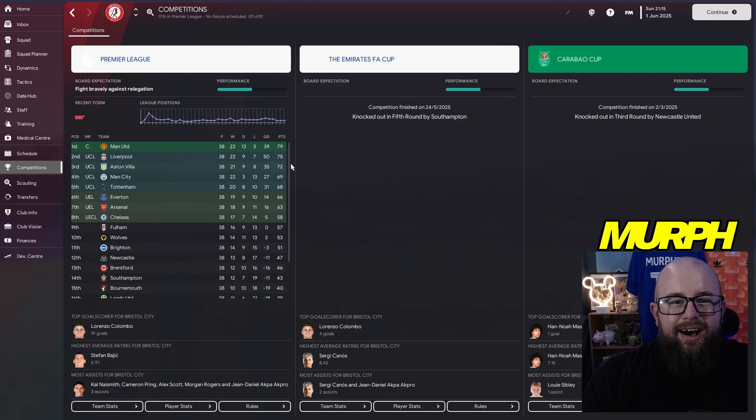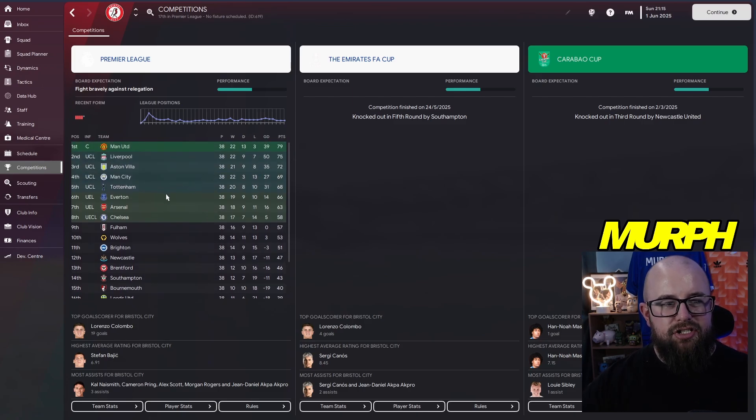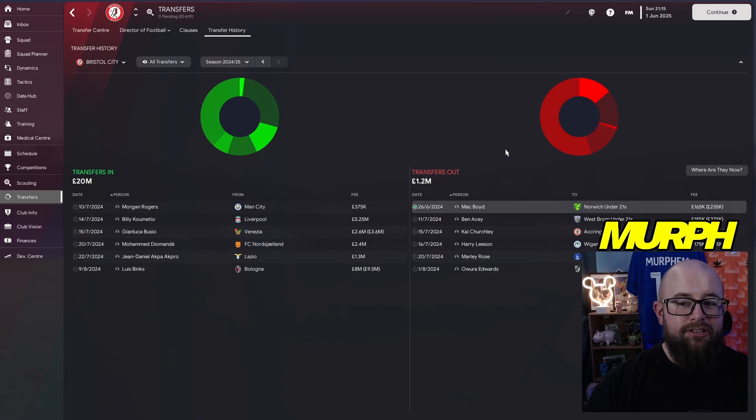Season three comes to an end and it was a very hard season for Bristol City — we narrowly avoided relegation. On the final day we finished on 39 points. Martin and Forest went down on 35, and Norwich and Sheffield United — who got automatic promotion last season from the Championship with us — went automatically down. We survived, just about, on 39 points, level with Leeds in 17th. Staying in the Premier League was the priority and we've done just that.